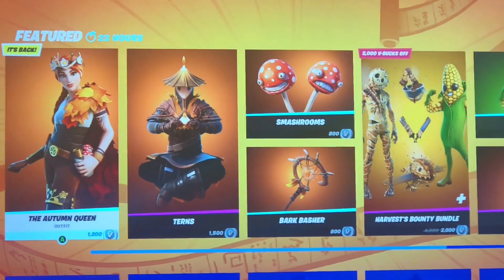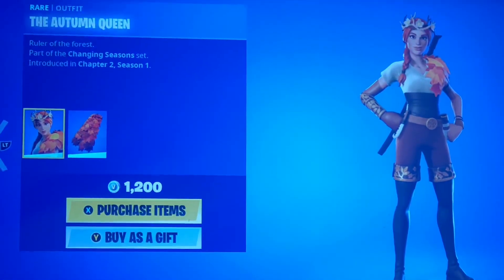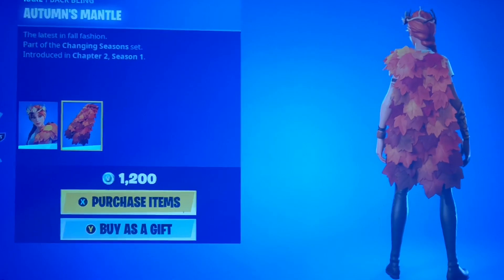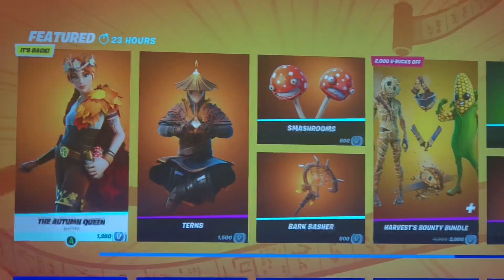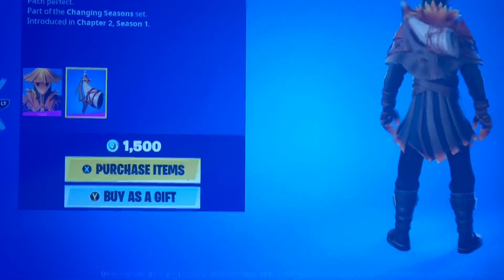Hey guys, we're here with another item shop video. Hopefully you guys are doing good today. We have the Autumn Queen — what an amazing skin — with the Autumn Mantle Back Bling. Very grade A skin, love it. Same thing with Turns and its Hollow Horn Back Bling.